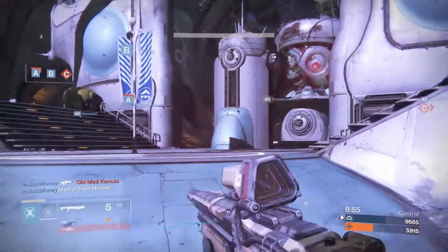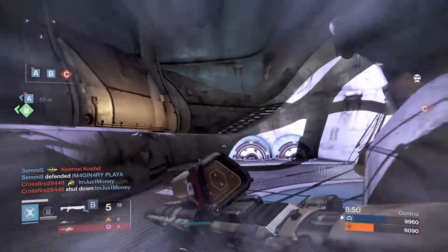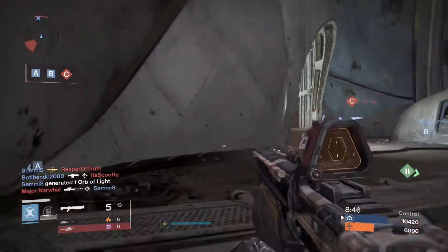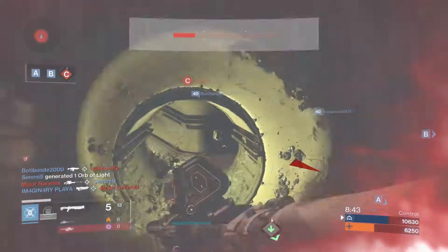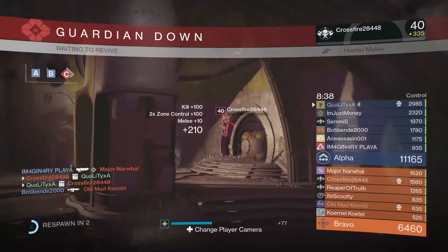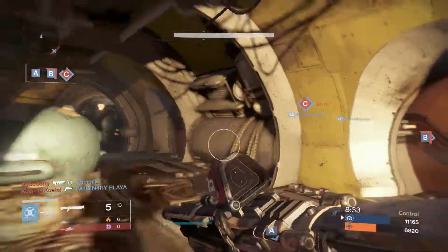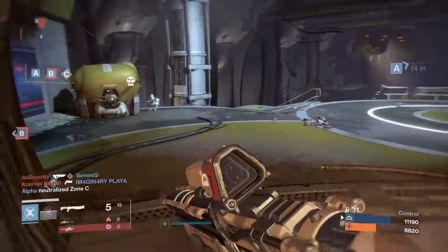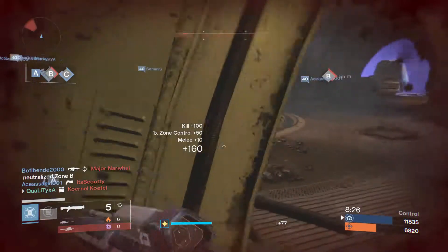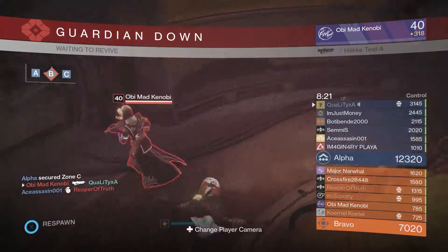Currently on 2700 points — you guys are going to have to let me know if I do this challenge or not because I still can't remember what points I'm on. Another good thing about shoulder charge — you can actually use it to get around the map. How did we pull off that kill? That's what I'm saying — it's such a good evading tool. It does work similar to the Twilight Garrison.